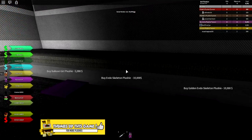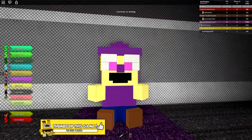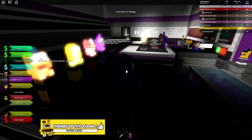We've got 8,000 coins. Let's buy one more of these — let's buy the balloon boy one. Boom! There he is — he's really cute! I don't think we're going to be able to afford any more of them. These are all ridiculously expensive.